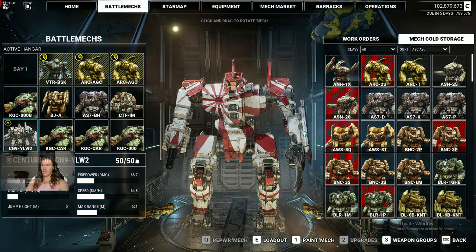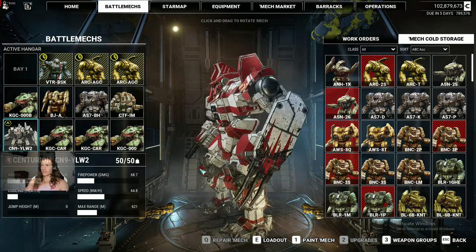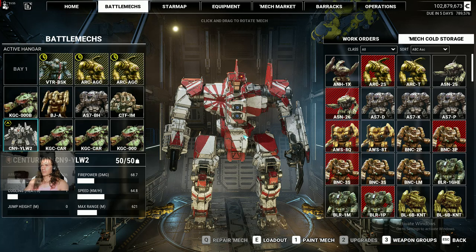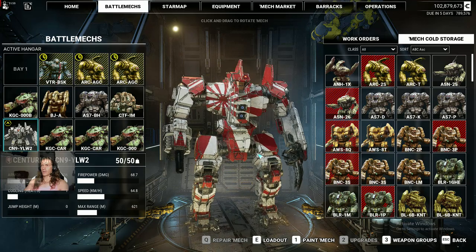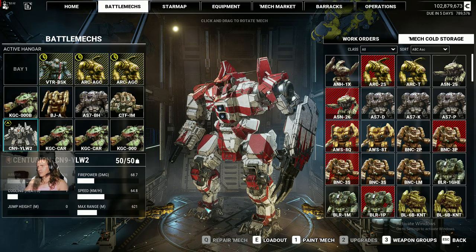I'm excited to pick this out. The Yunshikacho number two — I don't know what it's called. He's like some hard case guy with a cool mech. But the first variant was terrible — all it had was an AC-20 and two medium lasers. But this one has a claw, so I made it awesome. It's about to be amazing.